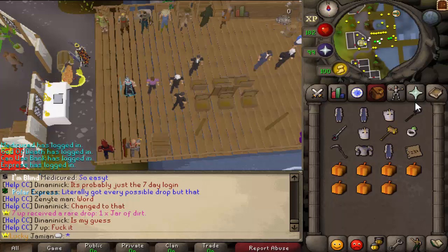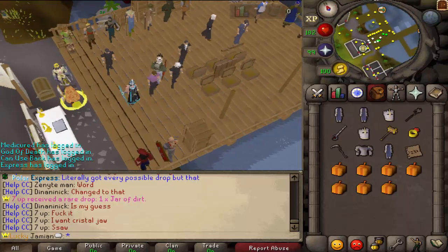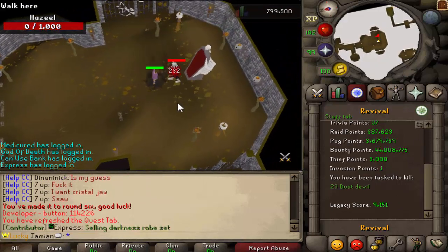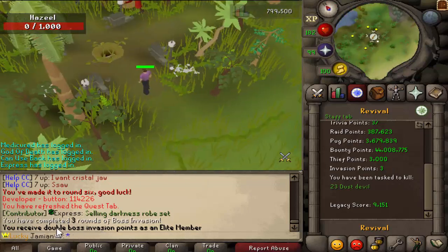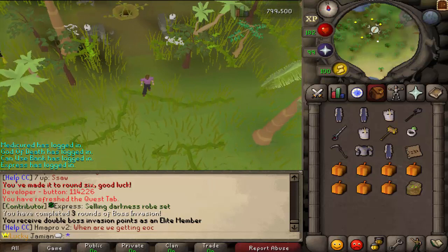Elite members will now get double boss invasion points. Just to show you — we only have one point, and if we p-ring this we should get three total. Yeah, three total. And it will stack with the double weekends, so you'd get four on those weekends.